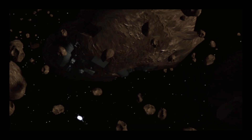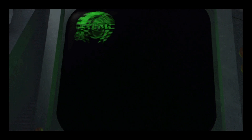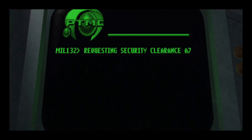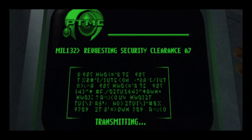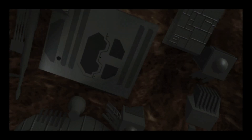State your intended course and identify yourself. This is Vertigo 1 on approach to PTMC Outer Rim Station MIL-132. Request clearance to dock. Vertigo 1, please confirm security clearance A-7. Affirmative, transmitting now. Vertigo 1, you are cleared for docking bay 3.